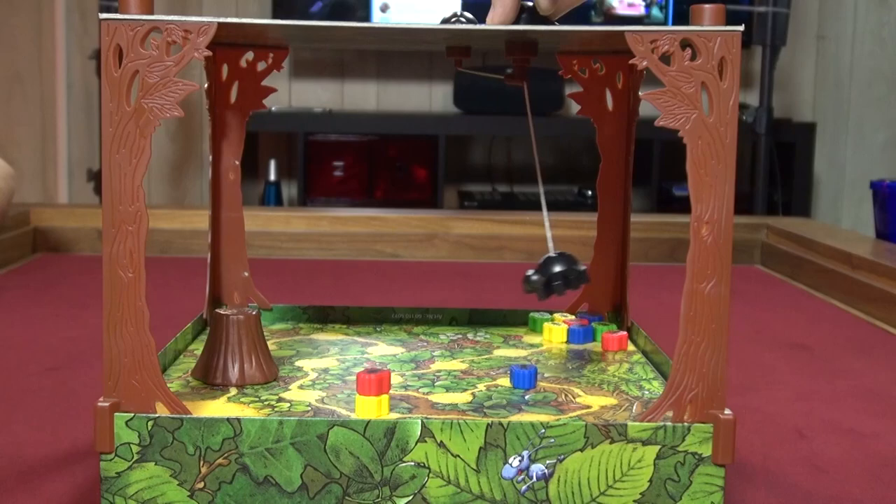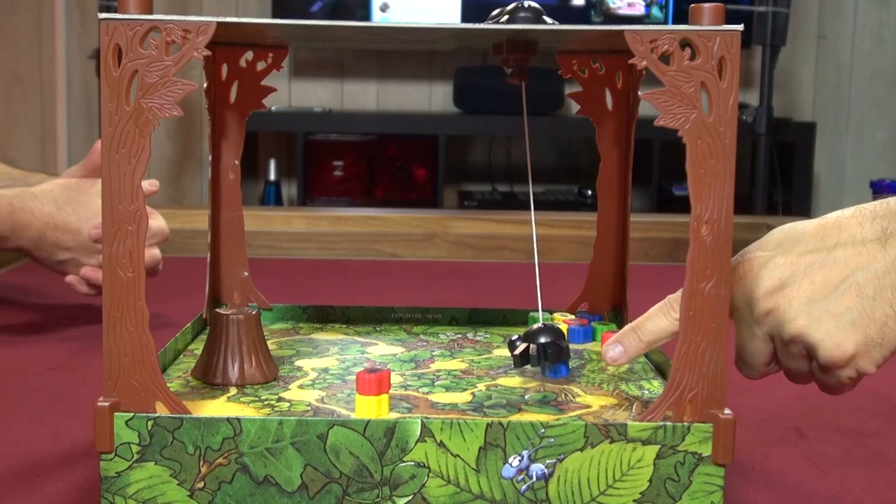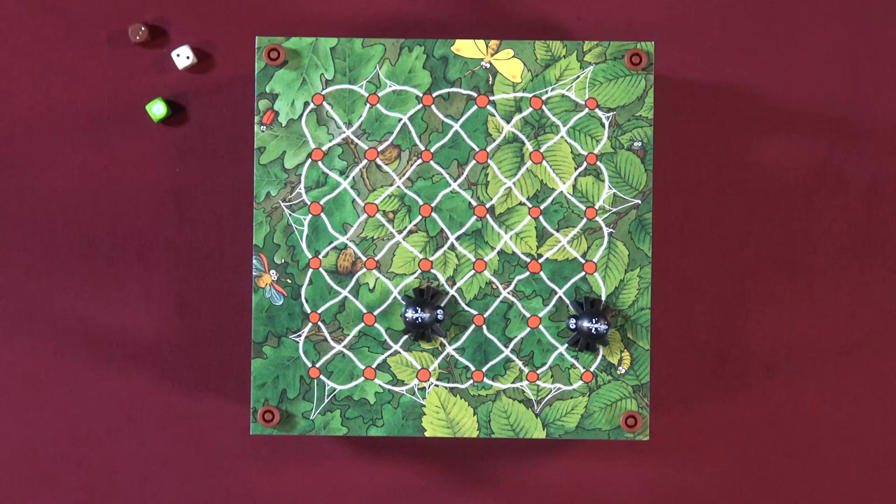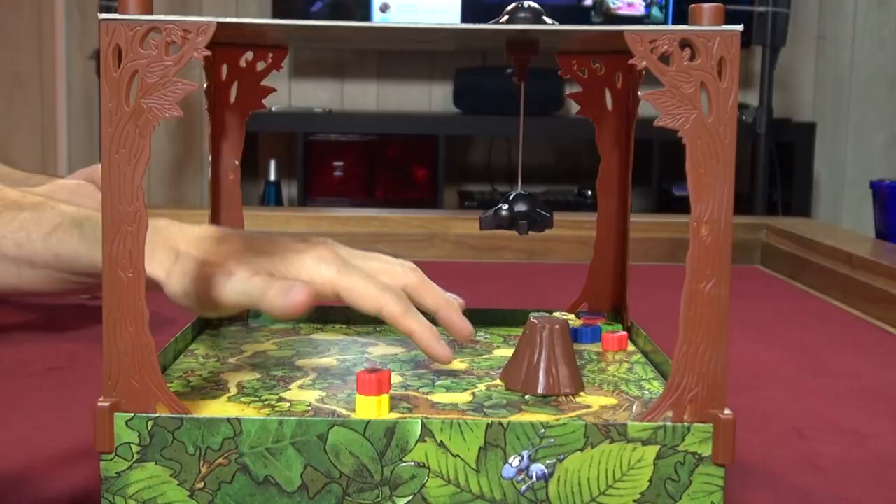Once ants reach the berry patch they're safe — the spiders can't snatch them there. Can you piggyback on yourself? Not sure about that. Now, when a spider catches an ant, blue goes back to the start. When you capture an ant you reset the spiders — they must be two spaces away from each other again.